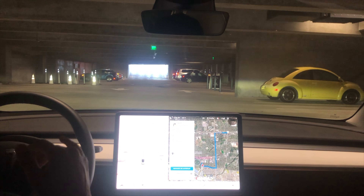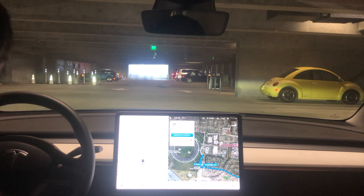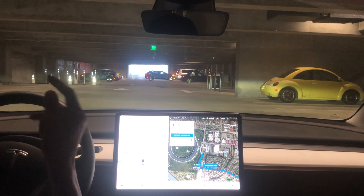Hello and welcome to another FSD beta 9 video. Today we're at the Apple spaceship, underground in the parking garage, and we're going to see if the FSD beta can get us out from this parking garage to above ground and to our destination.